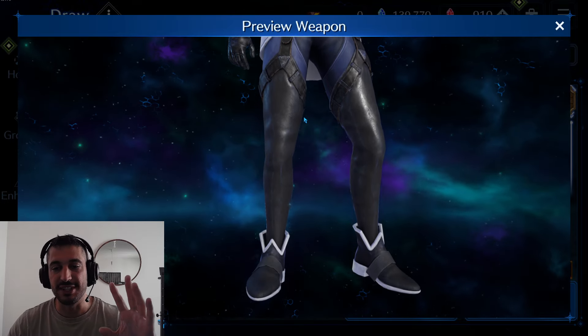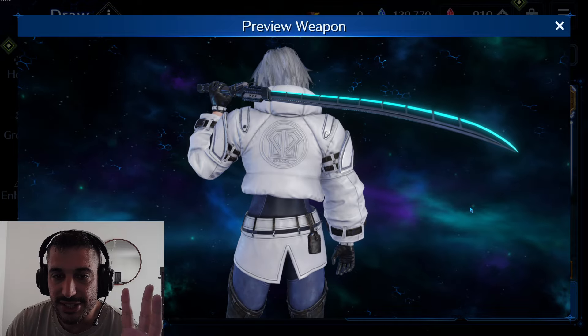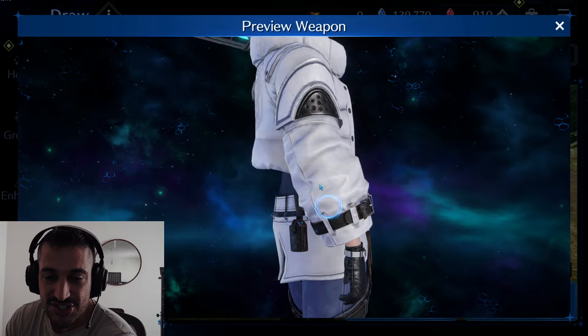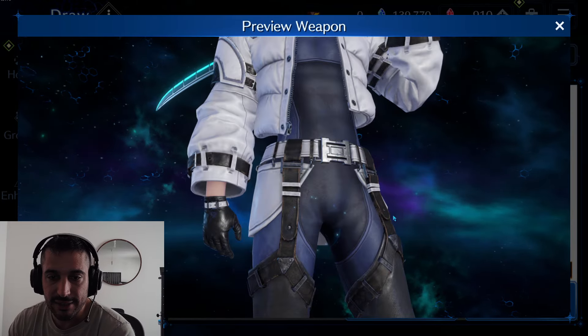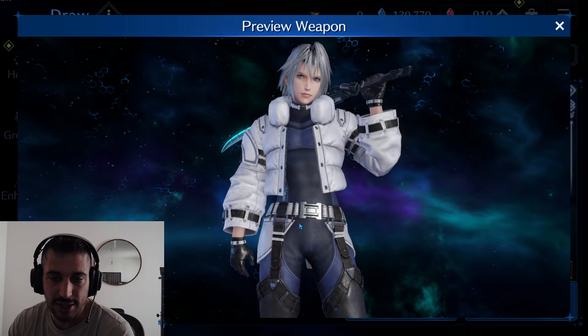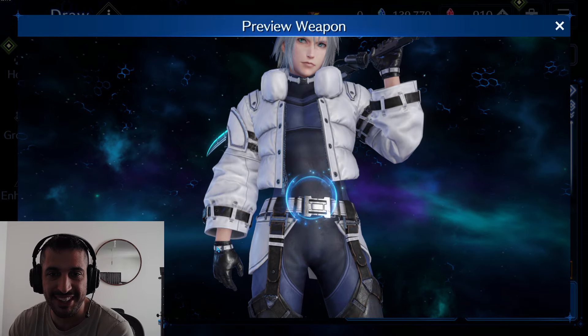Let's have a look at the outfit first. What do you think about these boots, this style, this jacket, even a choker? Oh my god, he's so unhinged. I honestly like most of the design. It's just that I don't like this thing in the back covering the ass. I don't know why they chose to do that. I really like the jacket, it's quite cokey. The choker is a bit...